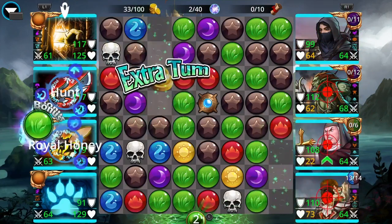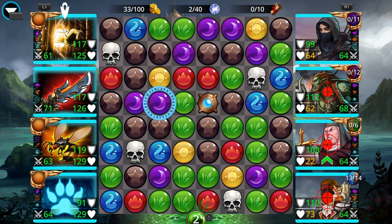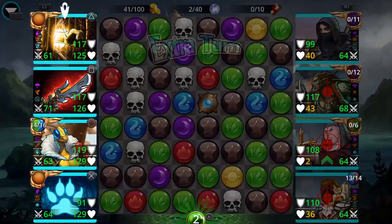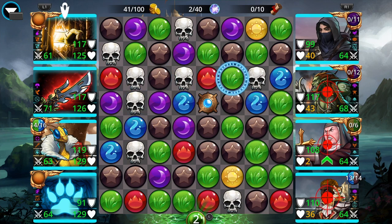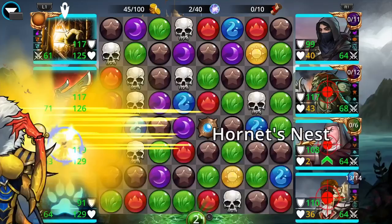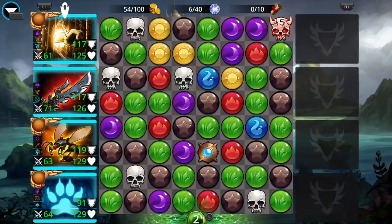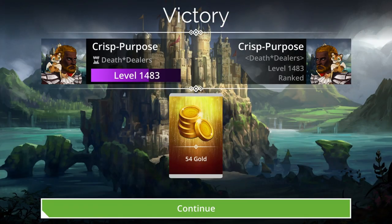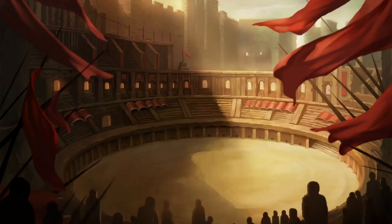We keep casting Beatrix. If we have any four-plus gem matches we can transform into doom skulls, we'll take those; otherwise we keep casting Beatrix. Nothing to convert on the board, just a three-way — let's take it. Cast Beatrix again, one more time, and there it is — a very easy way to counter that particular team setup.